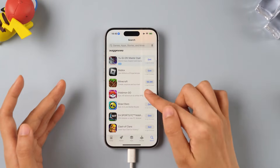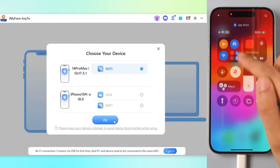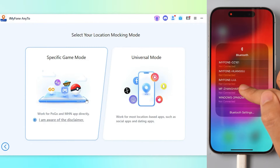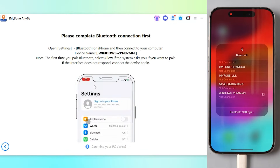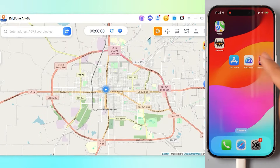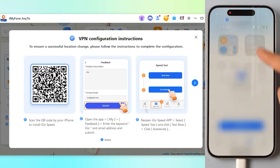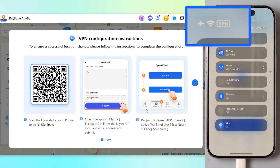First, open the app store and launch Pokemon Go. Next, download the latest version of AnyTo and connect your iOS device via USB or Wi-Fi. Select game mode, then connect your PC via Bluetooth. Once connected, you're all set to enter the map. Before changing your location, make sure to set up the VPN as per the instructions on the page. When you see the VPN icon on your phone, it means you've connected successfully.